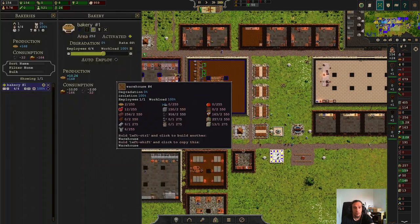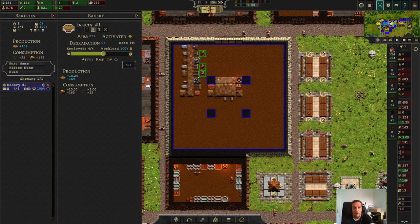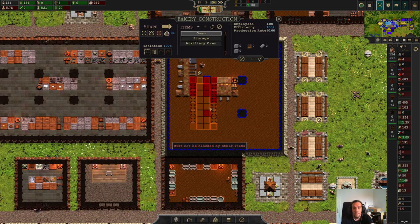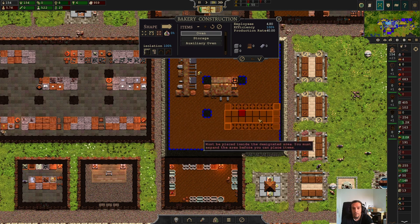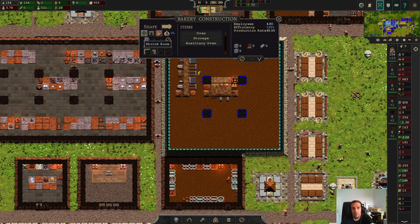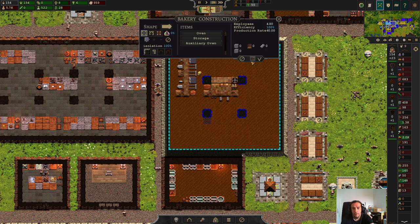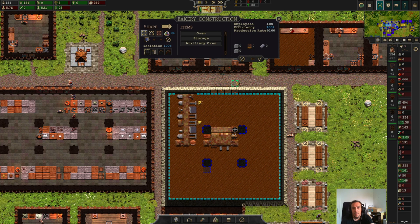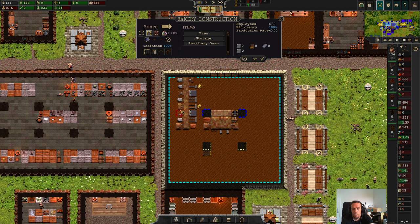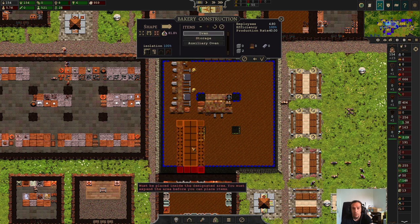We're right now sporting a bakery at full capacity, so let's refurnish this place. We're going to put up another oven there. We're going to remove these pillars via the expand room command — took me a moment to find it again — and set up another oven. We need to amp up the auxiliaries again for the sake of efficiency. We are at 100% efficiency again, so let's put in the pillars yet again.